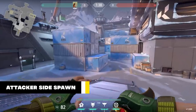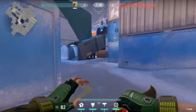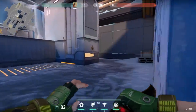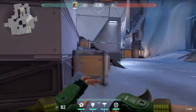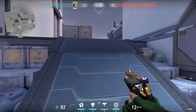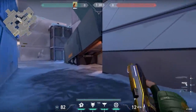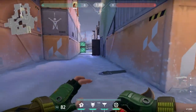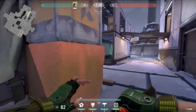Going back to the attacker's side, here is the spawn. So if we just go all the way through mid here, this leads directly to the A main. And for defenders, here's a nice little headshot angle. And if I just go back here, this area leads into B. This is called snowy pile. There are two ways — left side and right side.